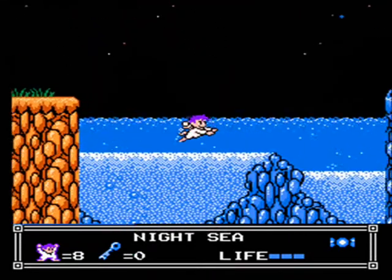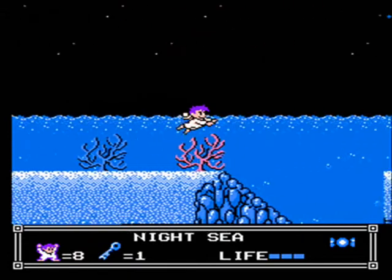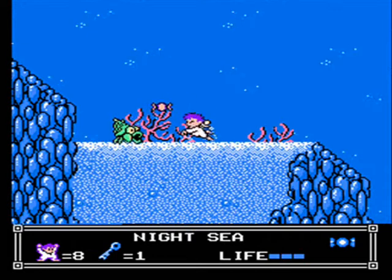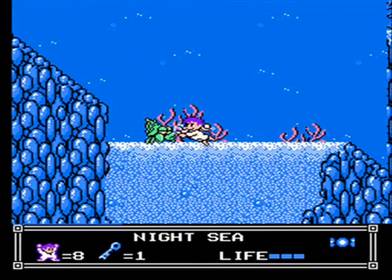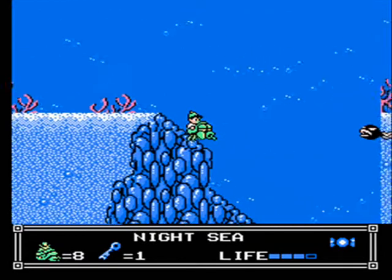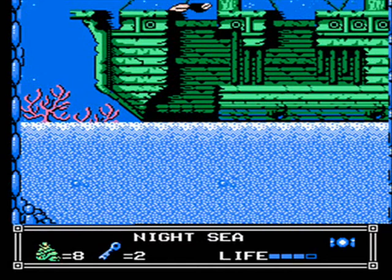As you might expect from the name of the stage, it's gonna be all water and everything. As that fellow back there just said, feed your candy to the hermit crabs to get some help. The hermit crabs can hit enemies with their pincers, and if you fall long enough they'll turn upside down. And if you land in sand, you can dig your way around.